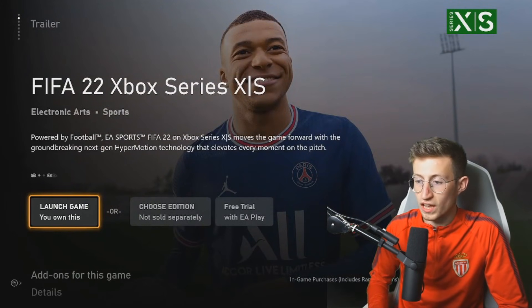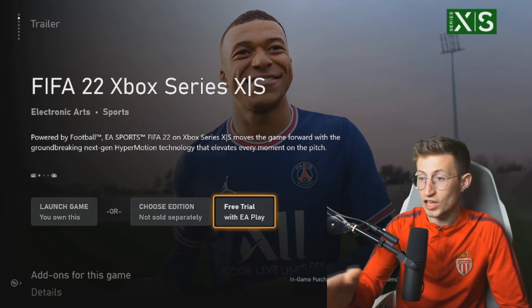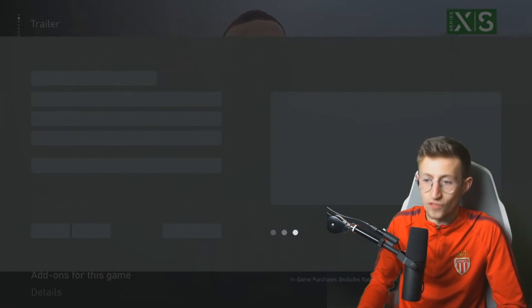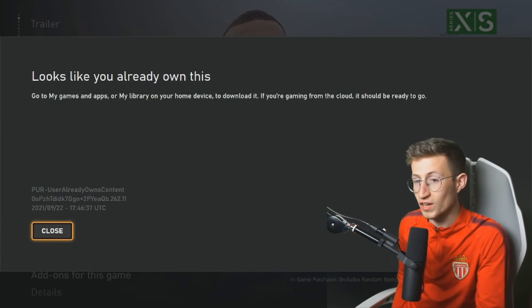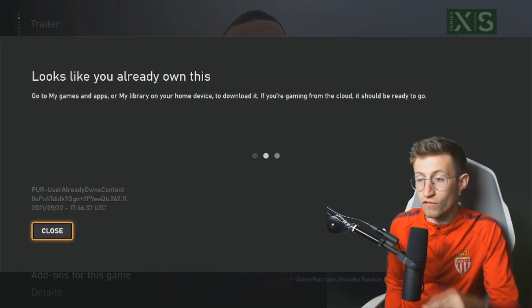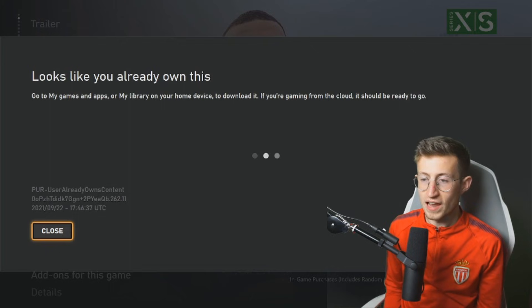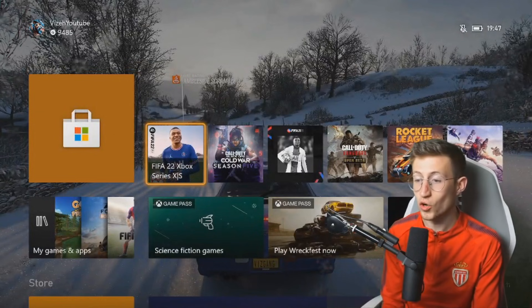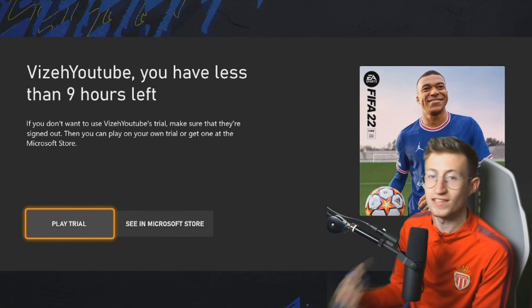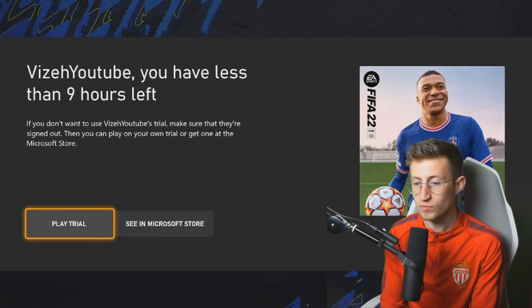It will say free trial of EA Play. This is for the Xbox Series X and S. Of course, if I click into it, I've already got it — it says looks like you already own this, because I do. I've already got the trial for this version of the game. On my Xbox Series X and S, I've got less than nine hours left of game time.